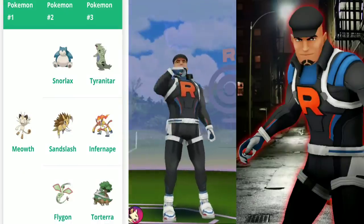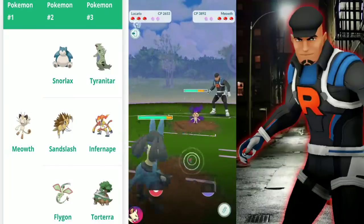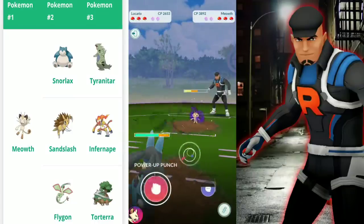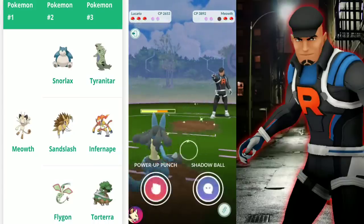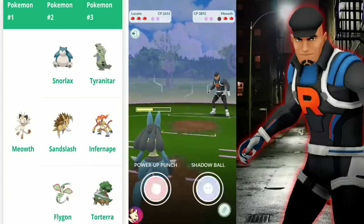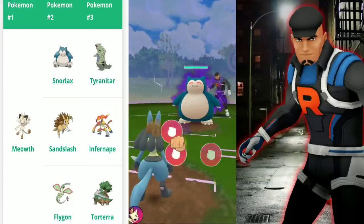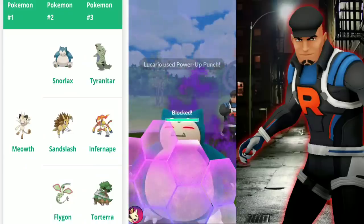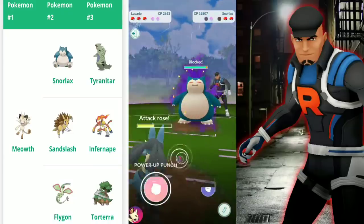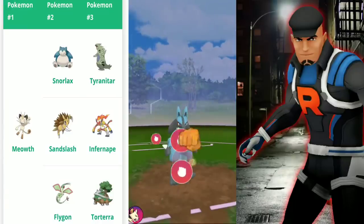Moving on to the next Cliff encounter. It's always going to start with Meowth. I feel like Bite is going to be better with Lucario here. I didn't get off a Power-Up Punch this time, which probably would have been a better idea. In the third battle I'll show you what I do: hit Power-Up Punch, the Meowth freezes, and I'm able to do even more counter damage and have more health going forward.